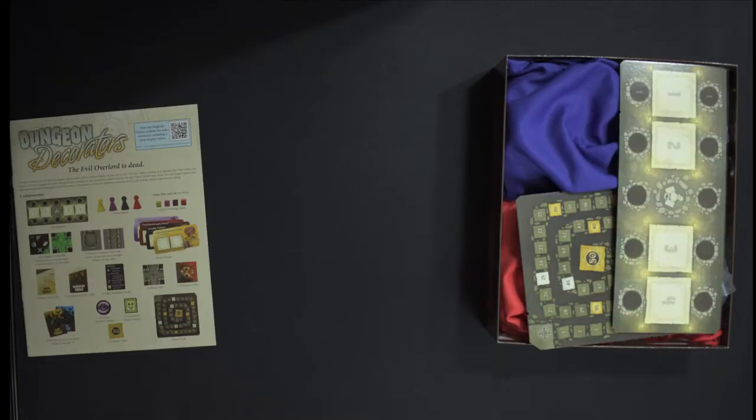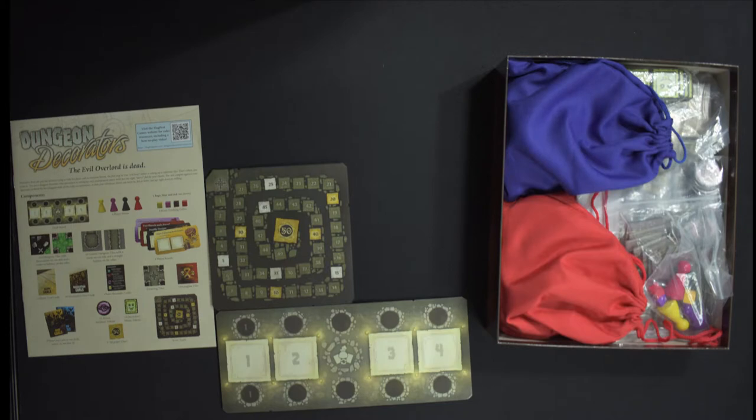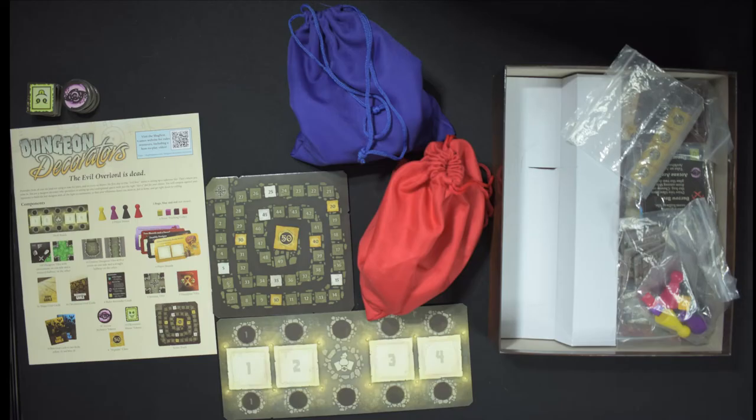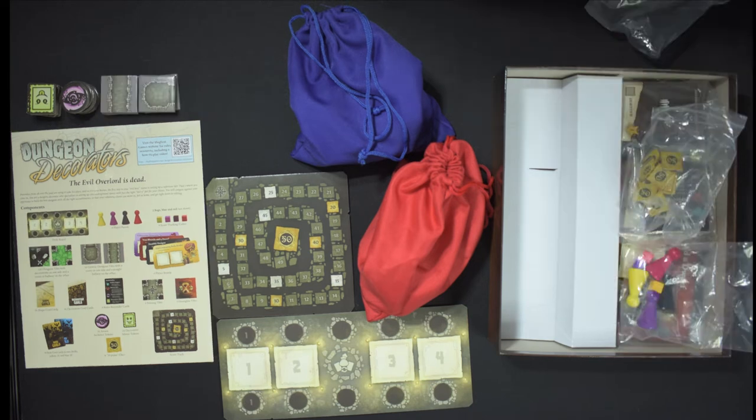In the box you'll find the instructions, the draft board, the score track, a red and blue bag that we will put all of our dungeon tiles in, mimic tokens, and arcane architect tokens.